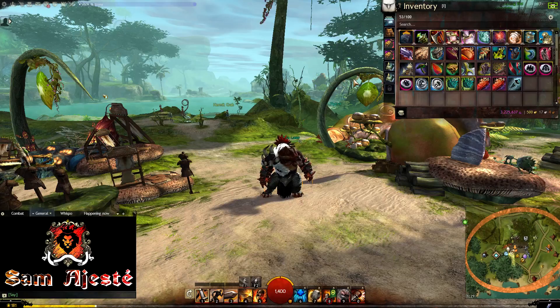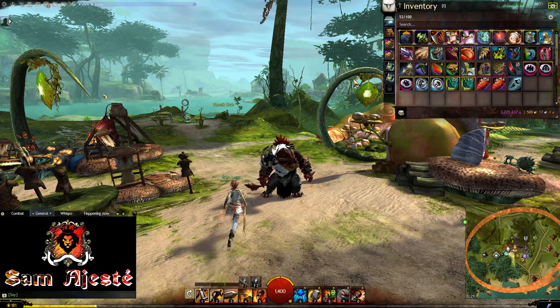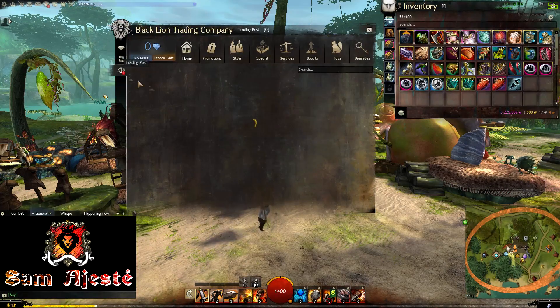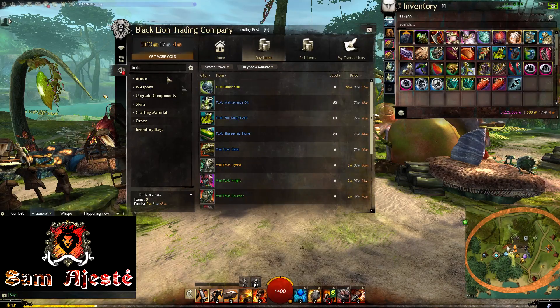Now, if I wanted to not spend as much money as the others on these consumables, what would I be doing? Well, the easiest way would be to craft them myself. Quite simply enough, you can actually get the recipe from either the trading post, even though it is quite expensive, or you can get it directly from the pact supply agents.